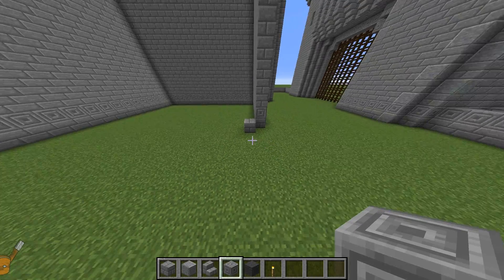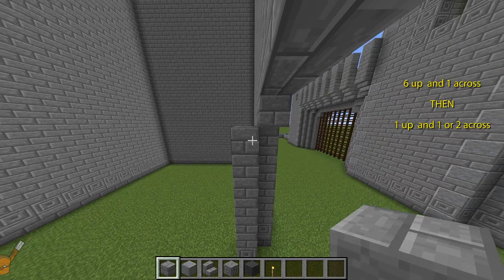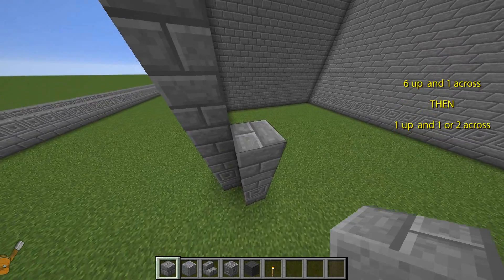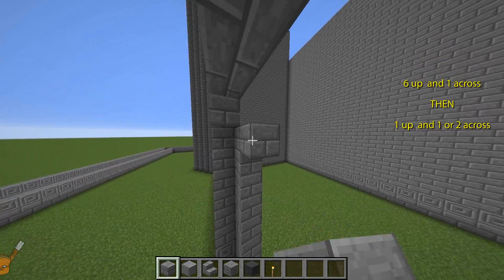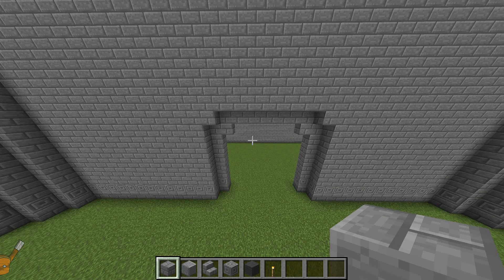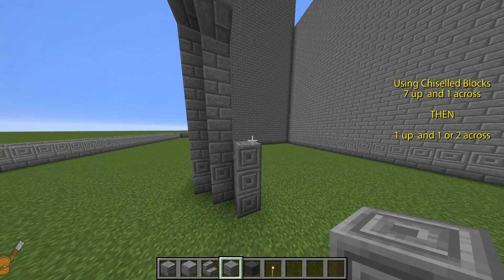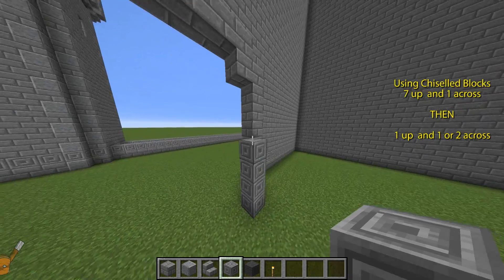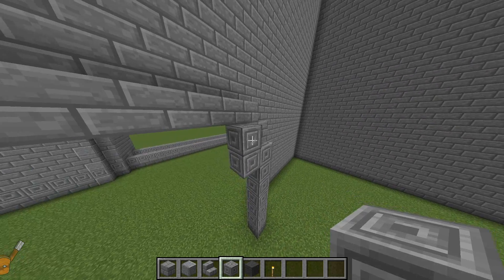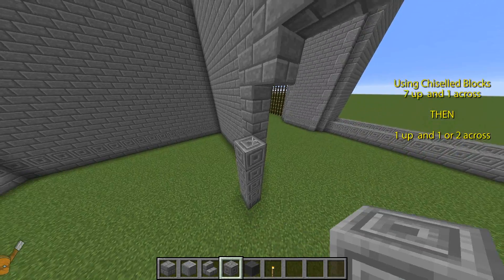Add a chiselled block to the top of each. Using stone brick blocks again, add 6 blocks vertically upwards, one across, one up and another across. You can now join the top all the way across. The pattern should echo the shape of the opening. Again on the inside, diagonally placed blocks, but this time using chiselled stone and instead of just one, we're going to lay 7 vertical blocks. Then one across, one up and one across. The same on the other side and then bridge the gap.